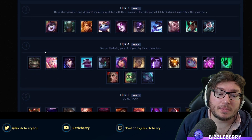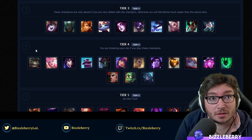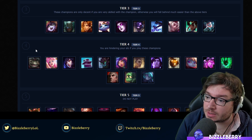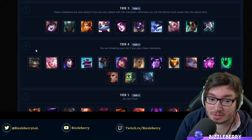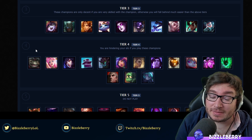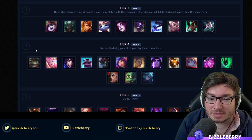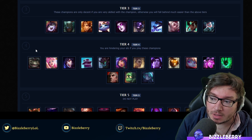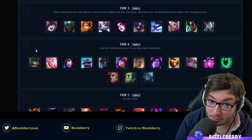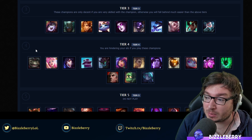Moving up to tier 3. There's been a huge adjustment to my thoughts on Pyke. I did put him tier 1 last patch, but I think I kind of forgot about the mechanics and capabilities of players in plat minus. Pyke is a very difficult champion to get the full kit out of and you really do need to — it's such a snowbally champion, like the equivalent of playing Draven. His win rate is actually really low right now in the support role, so he's gone back down from tier 1 to tier 3.